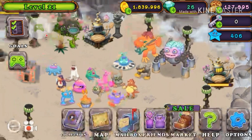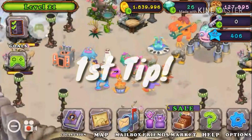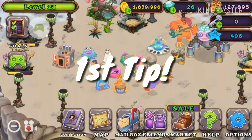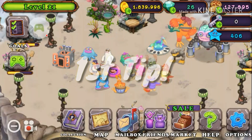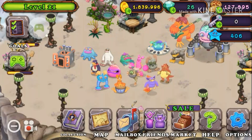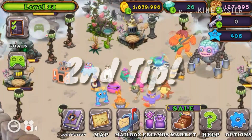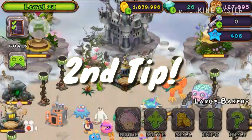Here's my first tip: make sure that you have large bakeries. If you don't have large bakeries, I recommend upgrading to a large bakery. My second tip is to have three islands or more.